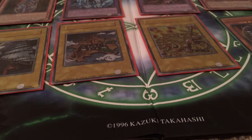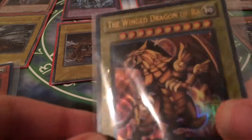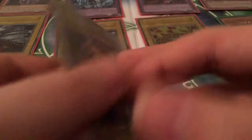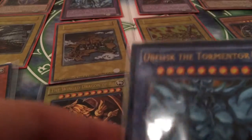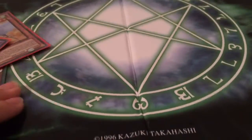And then I have three ultra rare God Cards: Slifer the Sky Dragon, The Winged Dragon of Ra, and Obelisk the Tormentor. Yeah, those are just my spares. Let's just get all these out of the way.